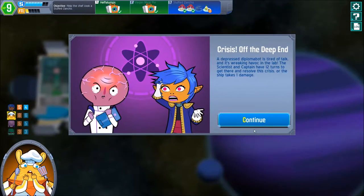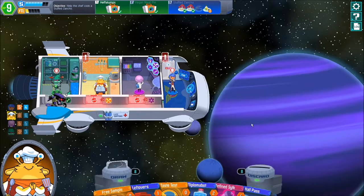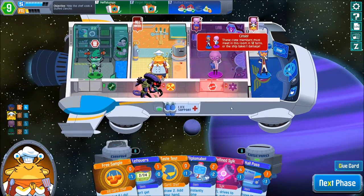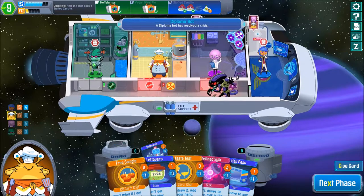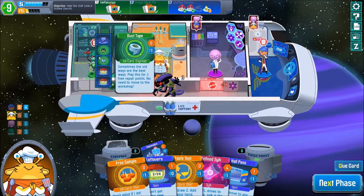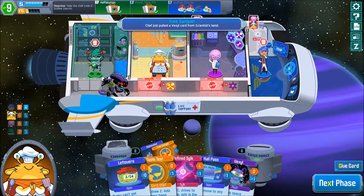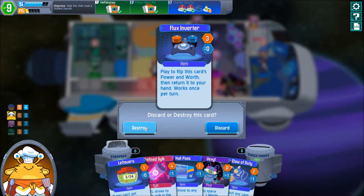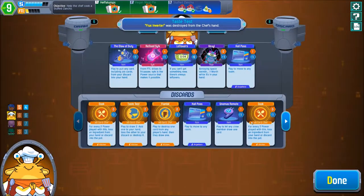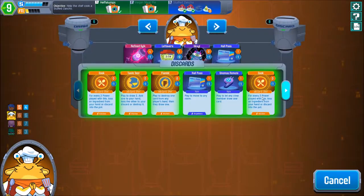Chef's turn — crisis of the deep end. The depressed Diploma Bot is tired of talk and is wrecking havoc in the lab — scientist and captain have 12 turns. Of course the thing designed to keep the crisis from happening is actually the thing causing a crisis. Makes perfect sense. I'm going to do All Hands One because that one takes a lot more damage if we actually let it happen. Let's take the Vexel and destroy it as soon as we can. Taste Test — I wished for the Gamma Ray Boner Miser. Maybe Call of Duty could destroy the Flux Inverter, otherwise the discard pile's gonna be empty.